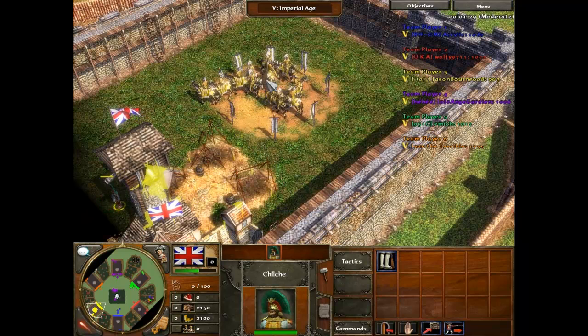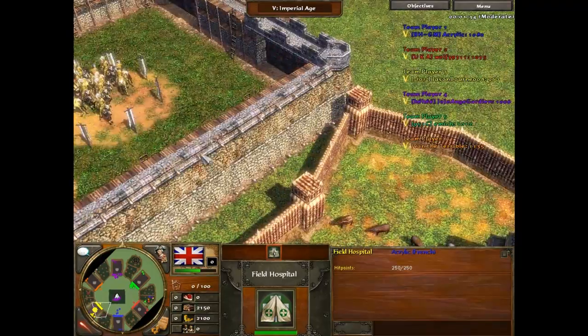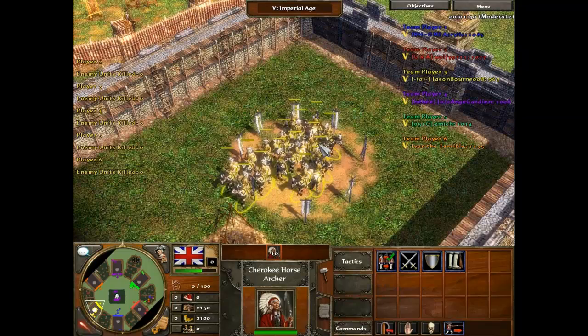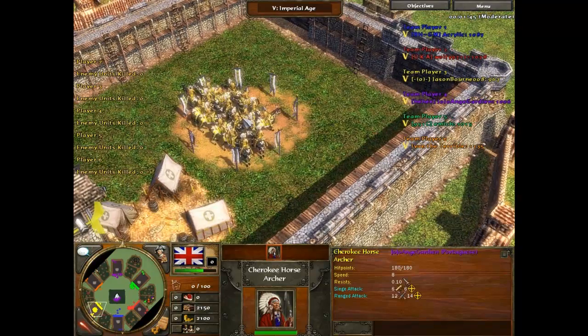What I learned right at the start of this game, or pretty quickly, is that Blue was the best player. Actually, before I even started, when I was in the lobby, I think Blue and maybe Purple had a win percentage of like 87% or something, so they were really good.